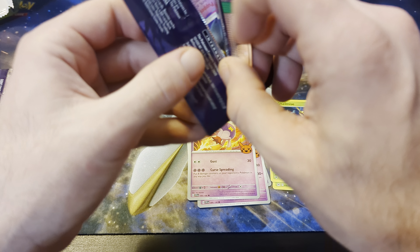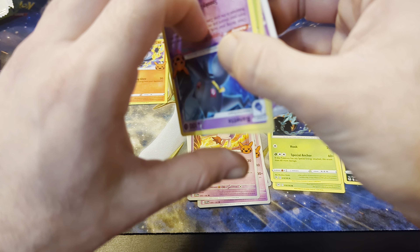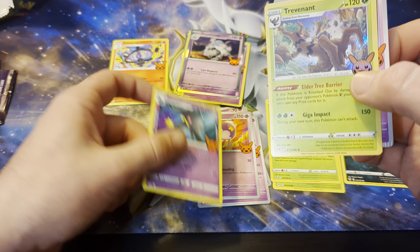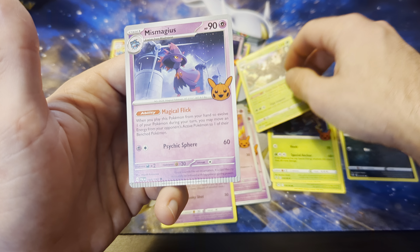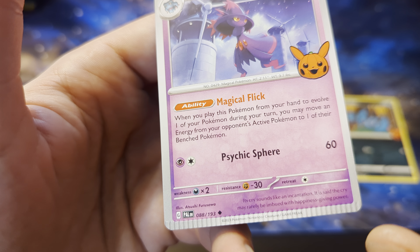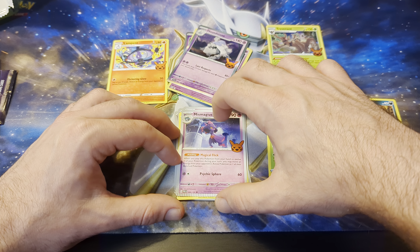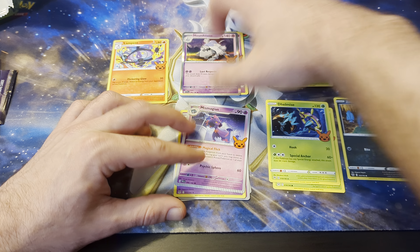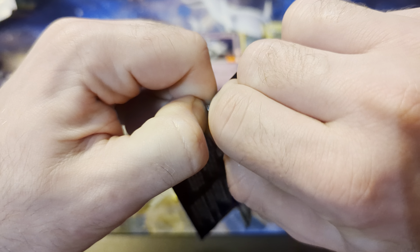So I doubt there's any crazy financial value in this set, considering how many there are. Ooh, look at that — see a little creepy creep on the back there. So here we got Trevenant. And look at that — come on, Pokémon, do you have quality control like Wizards of the Coast? Why are you crimping Mismagius like that? Very uncool, very, very uncool.